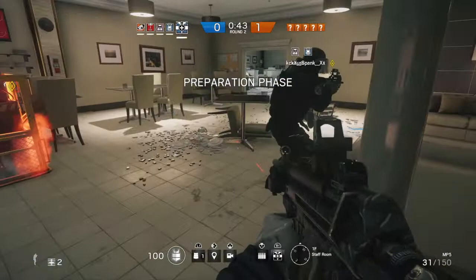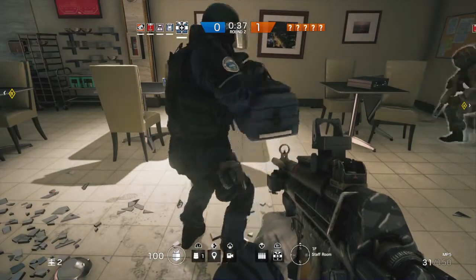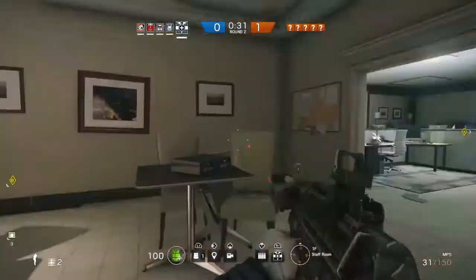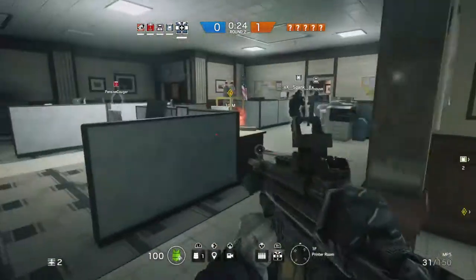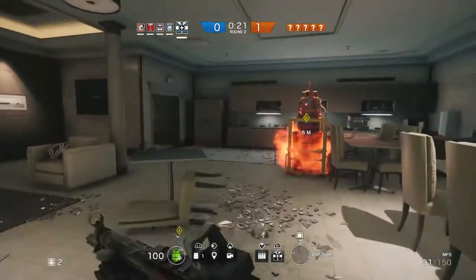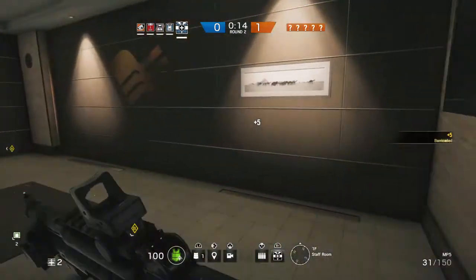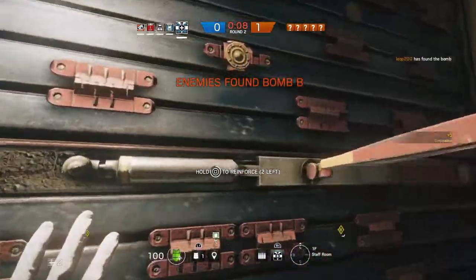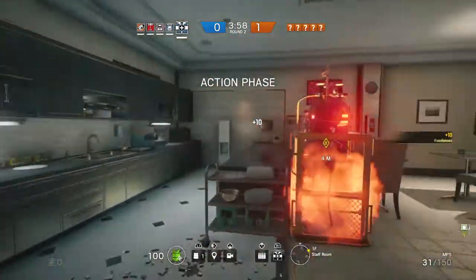Secure the bombs. Initiating jammer — take some trauma, please. 10 seconds. Be advised, a bomb location has been compromised. 5 seconds. Reloading. All reinforcements are going on hostile action.